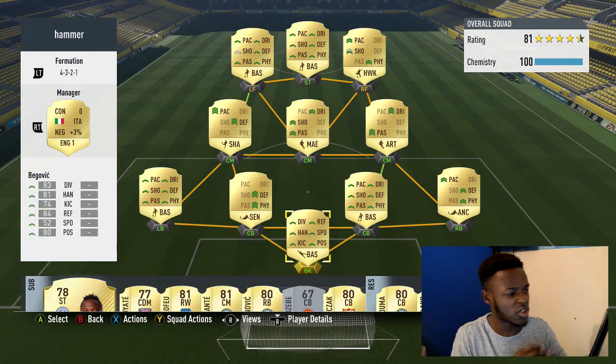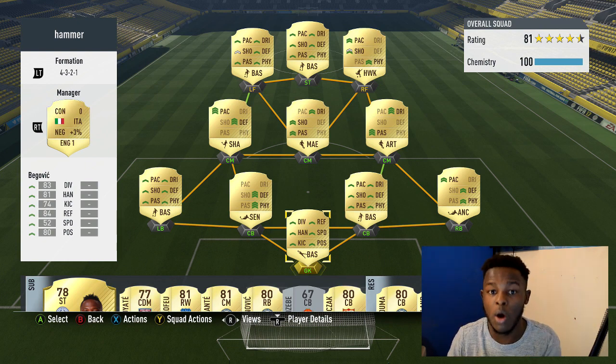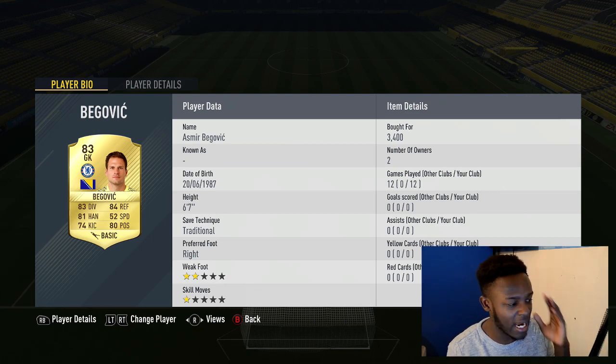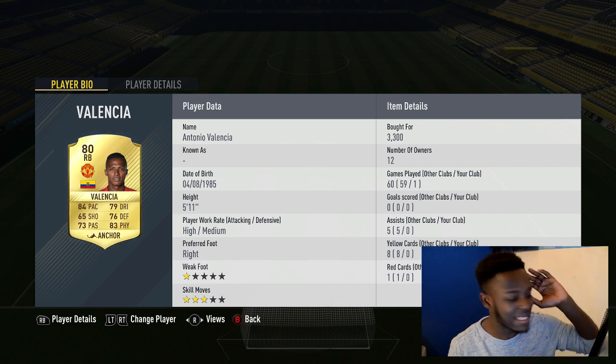Going into the team, I decided to go with the 4-3-2-1 formation, which is one I haven't really used in a while but it works a charm. For goalkeeper I went with Begovic because he's one of the sweatiest keepers in the game. Next we have Valencia — a lot of people don't really use this guy because of his pace, he's only got 84 pace, but the guy is insane.